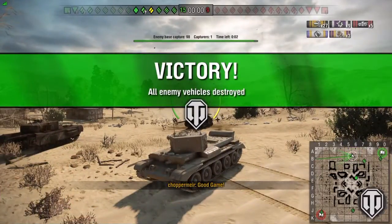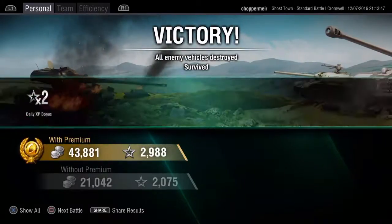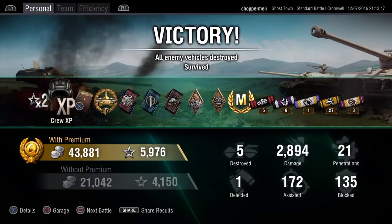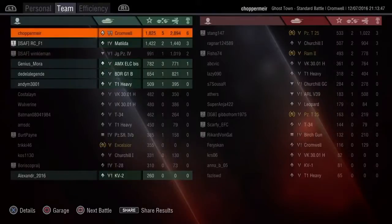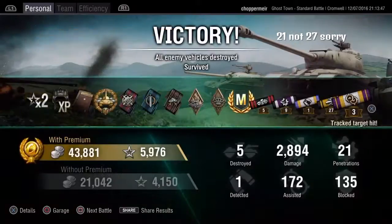Little victory donut and here we are at the finish screen. There's my daily double — 2,894 damage, 5 destroyed. Got a High Caliber, Arsonist, Bruiser, and there's the Ace Tanker mastery badge. I'm happy with that one — 27 pens, that's pretty nice. 1,825 base XP, 43,000 silver. Pretty good going for me. Thank you very much for watching, I'll catch you on the next one.